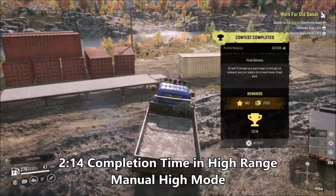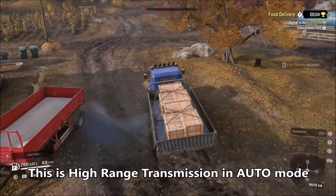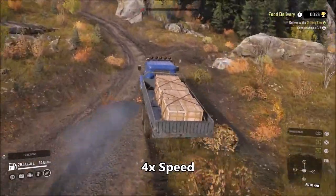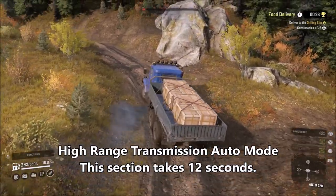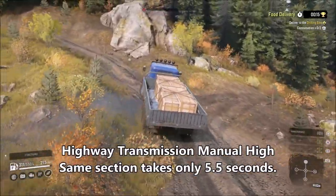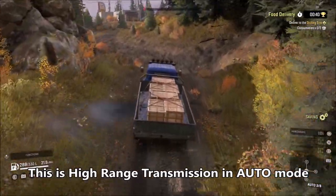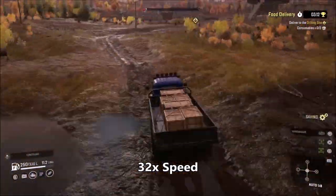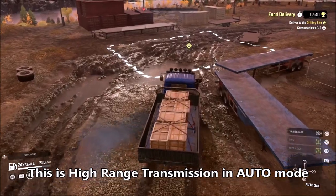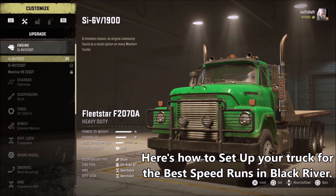All trucks, if you're not using this method in high range manual mode — look at this: two minutes and fourteen seconds, one of my better times. Now here's the high range transmission in auto mode, not manually selected into high range — you can see the 'A' for auto. This particular spot takes twelve seconds to get up in auto, but that same section in manual high range is only five and a half seconds. The full run with the same exact truck setup in auto high range instead of manual comes in at three minutes and forty-three seconds — that's a minute and twenty-nine seconds longer just by not using manual high range.